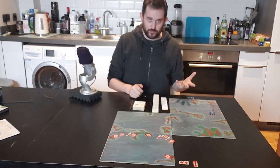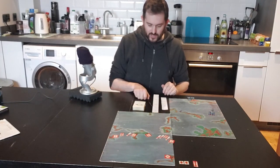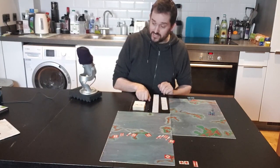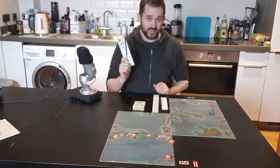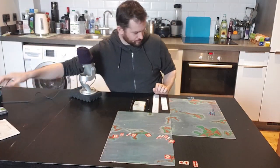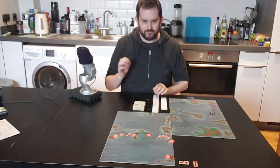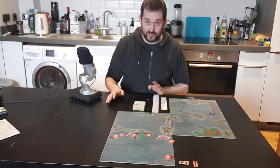Luckily, BoardGameGeek had some very helpful photographs of the range rulers with a ruler next to them, so that was quite easy to replicate. You need a Chinagraph pencil, which was relatively commonplace to own in 1977. Luckily, we bought approximately one million of those for Winging a Prayer, so I still have a load left over. If you don't have a Chinagraph pencil, then permanent marker pens or OHP marker pens will do absolutely fine.